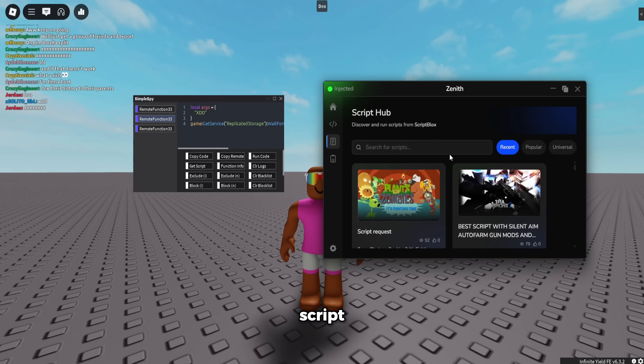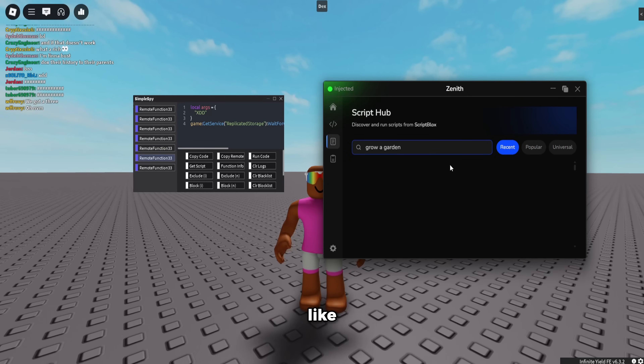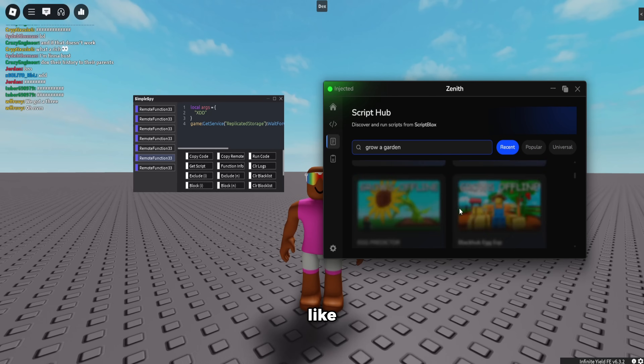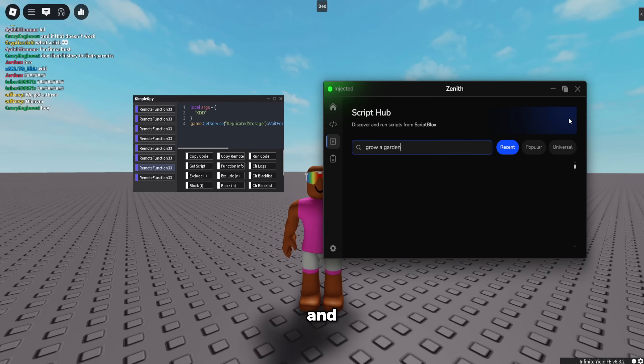It also has a really nice script hub. You can click anything — like if you want to search 'Grow a Garden,' it'll search and give you an infinite amount of scripts to use for that game. You can never run out of scripts. You can test them, use them — it's super nice.